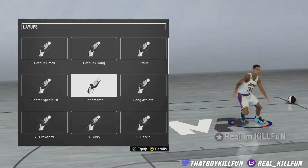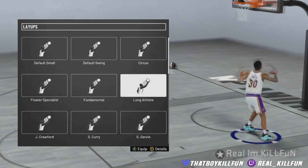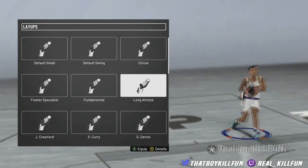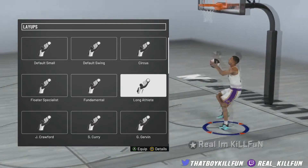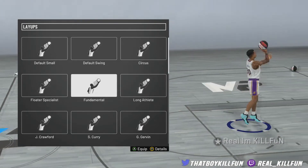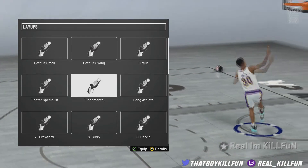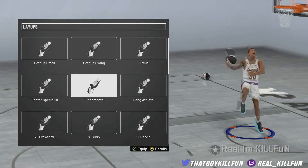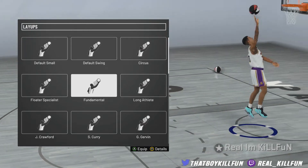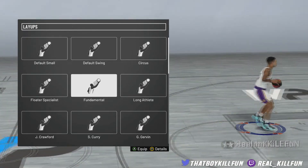Fundamental is literally ugly — that's all I'm going to say. It's another one that is just ugly. The layup package has no jelly in it. Sometimes you do it and it's just simple hook shots that you just miss sometimes, and it's so stupid. It's kind of like the floater specialist, except floater specialist has the worst hop step in the game. I would not recommend this one at all either.